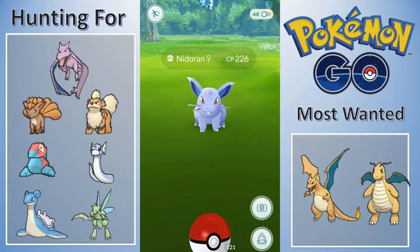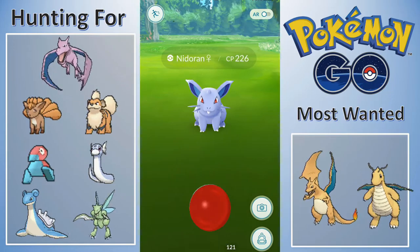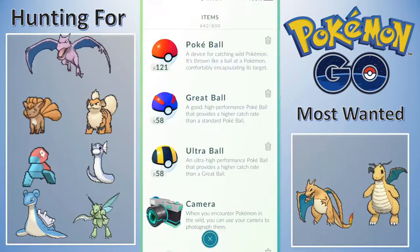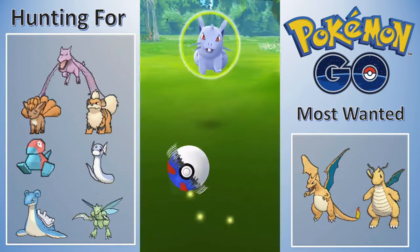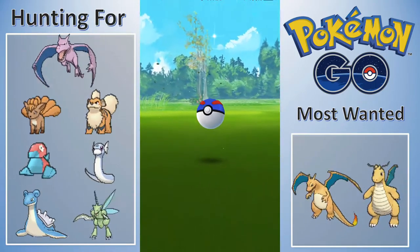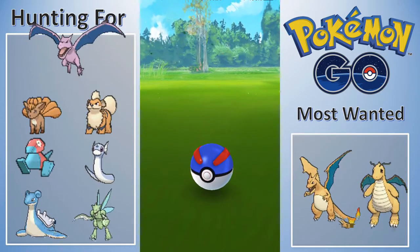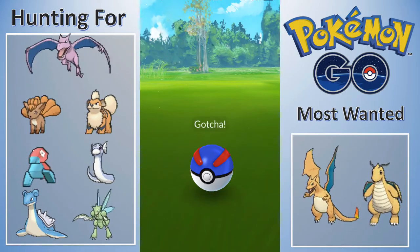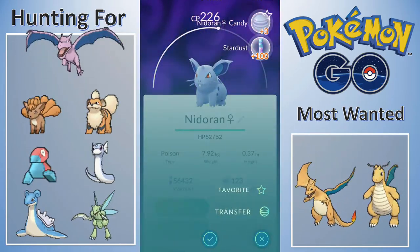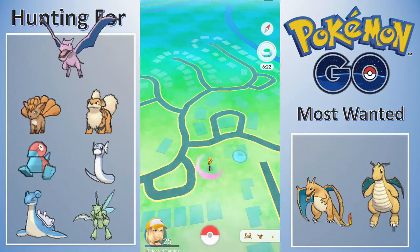Getting ready to go and a Nidoran Female popped up. This is the last Nidoran Female I need in order to get a Nido Queen! Let's go ahead and catch it. I want to guarantee the catch, so we're gonna raspberry it up. I have a nice stockpile of Great and Ultra Balls. Wasn't a great throw but the Great Ball was enough - let's go! I'll have to transfer this one and another one, but we will get to what we need. That one just completely randomly spawned - it wasn't part of my incense, I just got completely lucky.